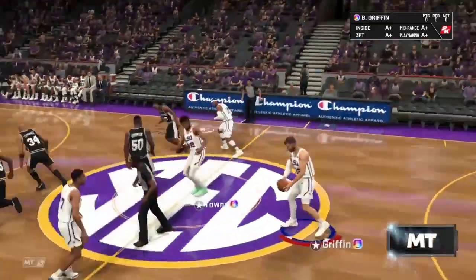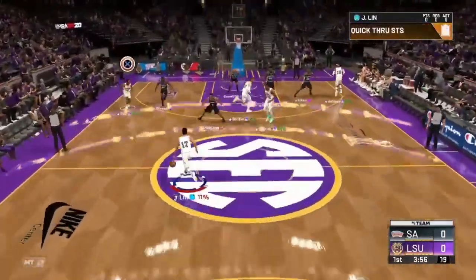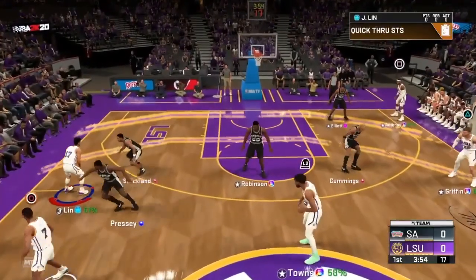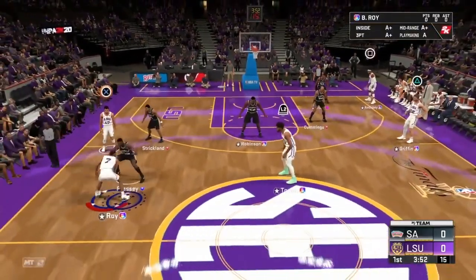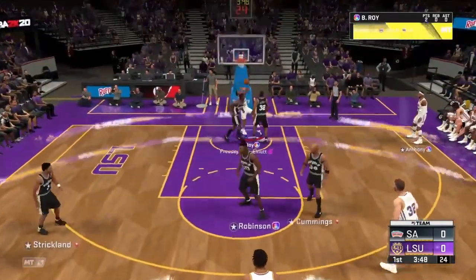For the tip-off, once you get the tip-off, give it to your point guard, press L1, press X, then give it to B-Roy, and the AI commits — and you get easy two points, literally every time.